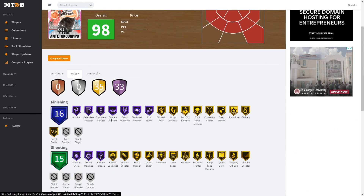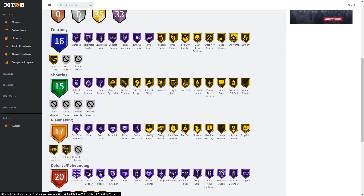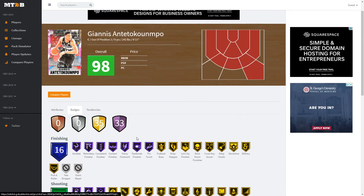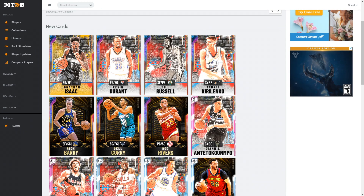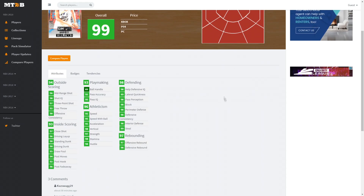He has 33 Hall of Fame badges and no corner hot zones — interesting. Good Hall of Fame badges include acrobat, contact, fancy footwork, pro touch, green machine, flexible release. He has gold catch and shoot, dead eye, deep fades, hot zone 100, quick draw, volume shooter — pretty nice. Post technician, dimer, downhill, floor general, quick first step — amazing gold badges. Defense/rebounding: brick wall, pick dodger, pick pocket, box, clamps, interceptor, intimidator, pogo stick, post lockdown, rebound chaser, trapper, worm, and defensive leader. This is a semi-realistic Giannis — can't really shoot the greatest — and I'm personally not really a fan.